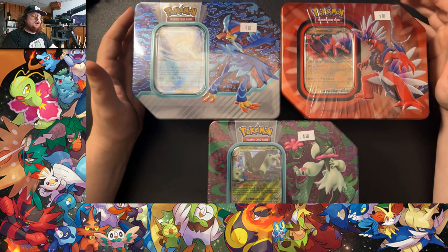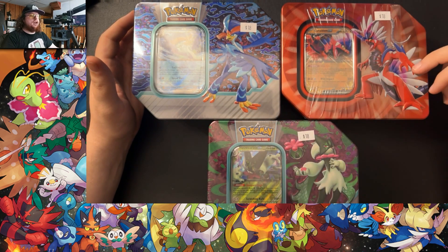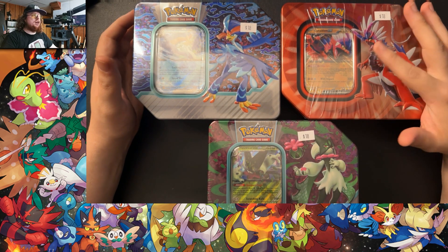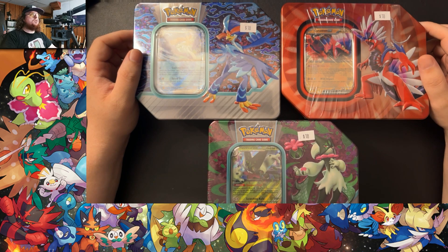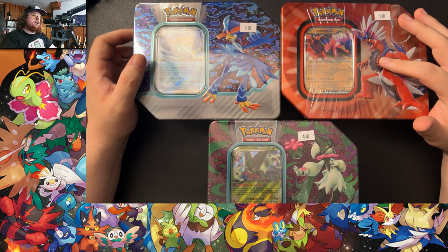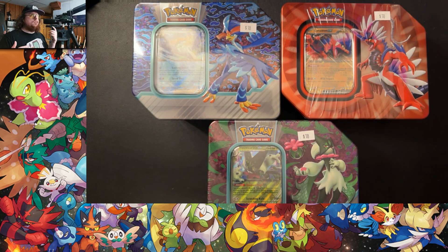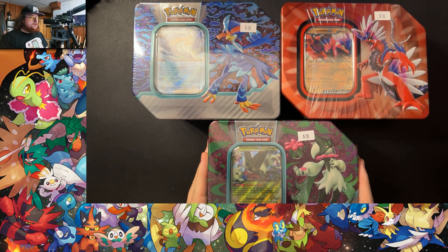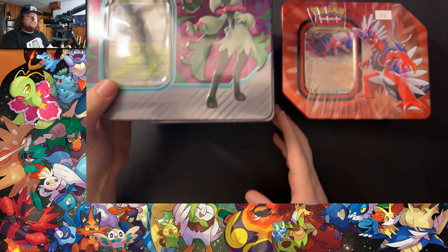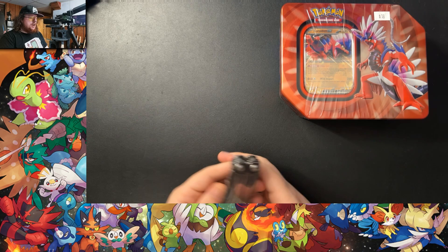I made a mistake when I was buying them. I wanted to get one of each starter. I didn't realize this was Koraidon until I was checking out, so I'll have to go back to get the Miraidon version, and also Skeledirge since that's the Scarlet Violet starter. So we're just opening up these, and we'll start with Koraidon first since he is the odd man out.